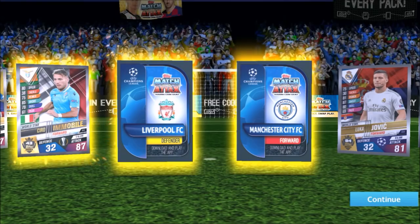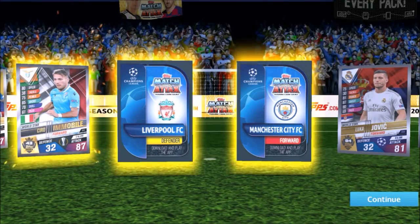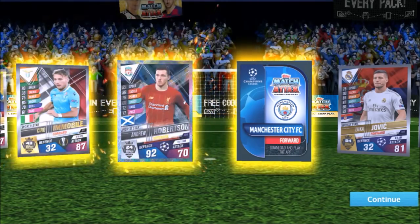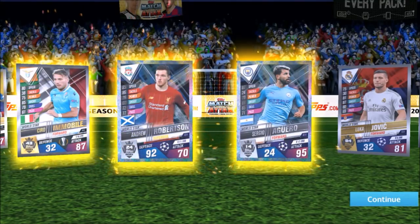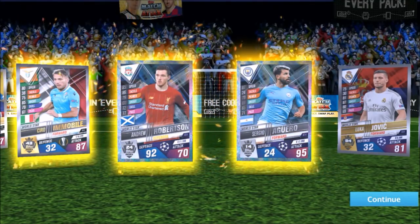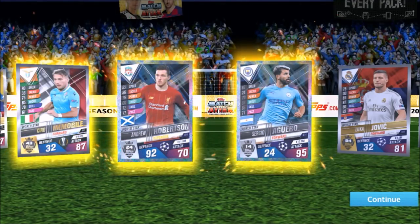Andrew Robertson — 92 in defence, 11 million — that's strong. And then finally the Man City forward — Aguero, world star, 95 in attack for 12 million. These cards are going to throw a spanner in the works for sure. That was just our first 101 pack! Okay, let's crack into another one. Oh nice — 10 world stars — that'll be a new trophy.